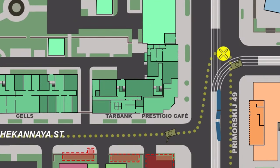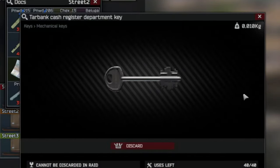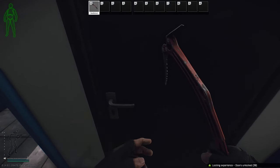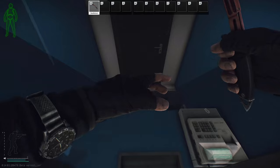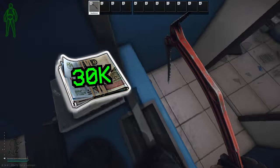If we head south we'll reach the Tar Bank. The Tar Bank has two doors that the Tar Bank cash register department key can be used on. Behind the two doors is one register in each of them and one bank safe in each of them. Quick note: the key can be bypassed by vaulting through the front windows for now. At the time of recording, this key is worth 30,000 rubles.